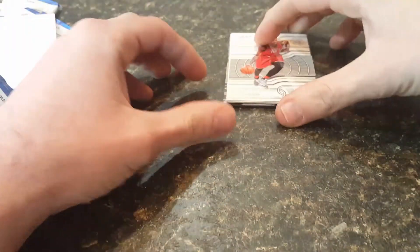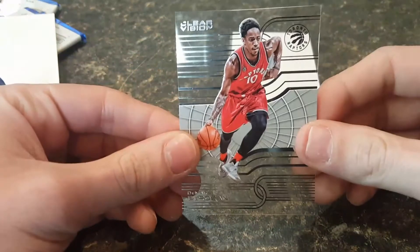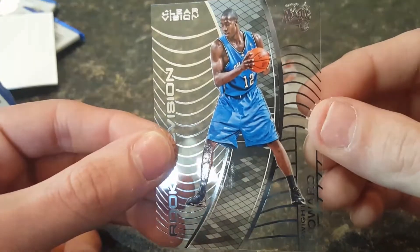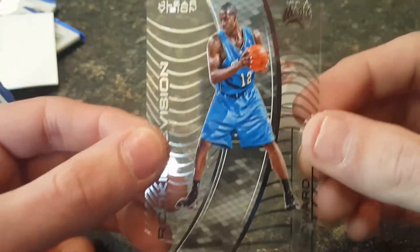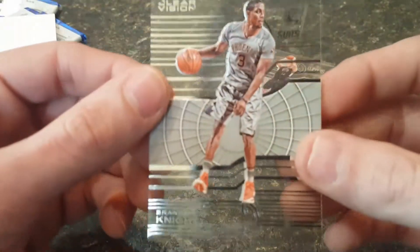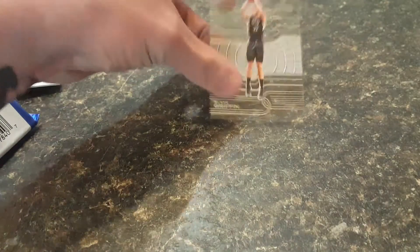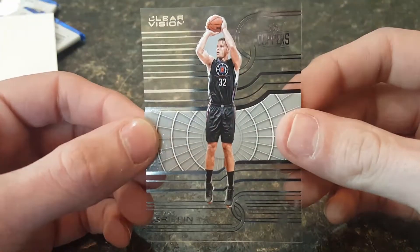Last pack. We have a DeMar DeRozan base card, a rookie revision of Dwight Howard for the Magic, a base of Brandon Knight, and lastly a base of Blake Griffin.